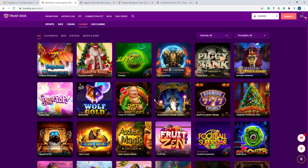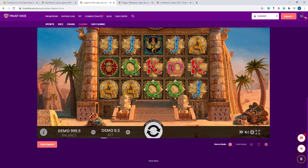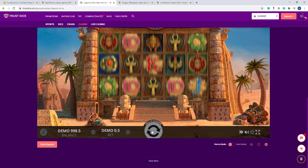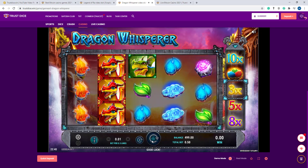Now I'll show you a game. I already pressed their Legend of Rob video slot — just see here, it's in demo mode. Just click there. It's one of the best casino sites I've ever seen. Another one is Dragon Whisperer video slot — just click here and see the great music.